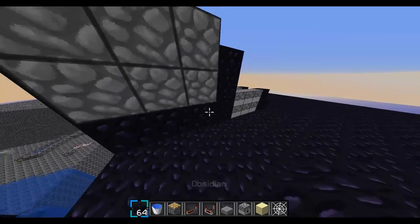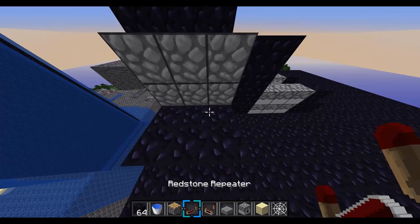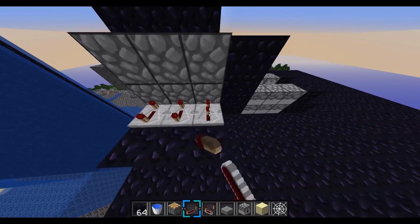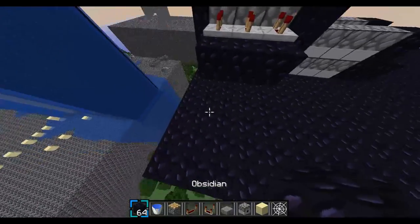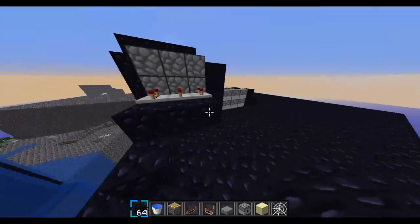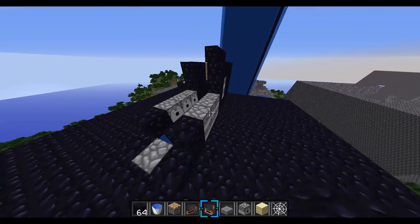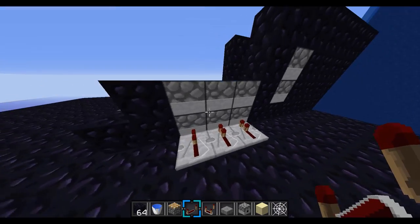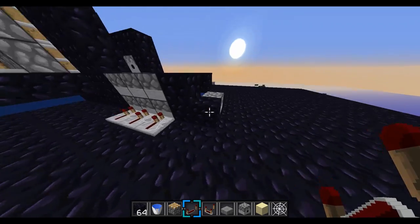Then you're going to build two out right here and then put repeaters, fully ticked. There will be redstone right here, but I'll go after that after I finish the rest of the cannon. So you can put repeaters right here and repeaters right here, no ticks.